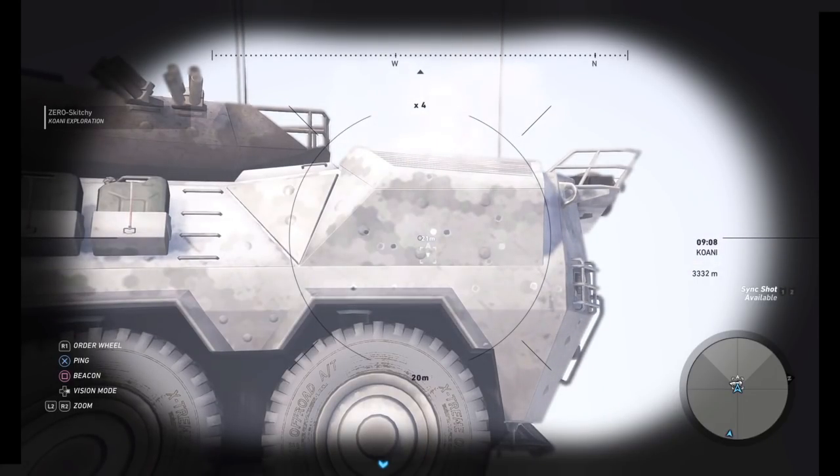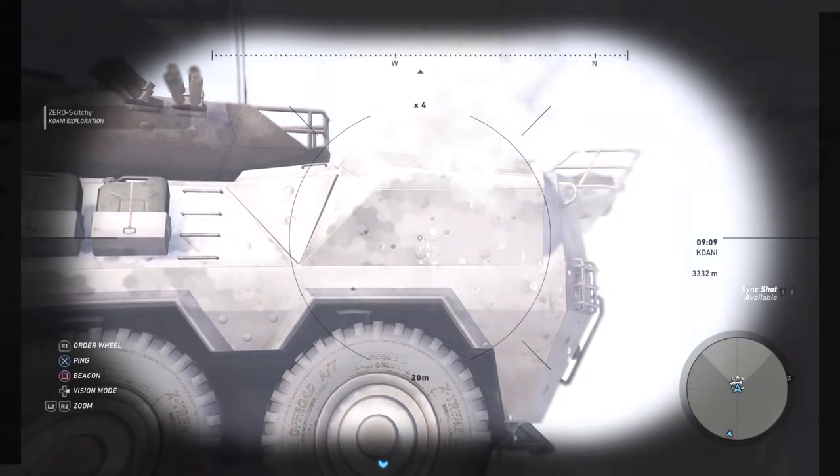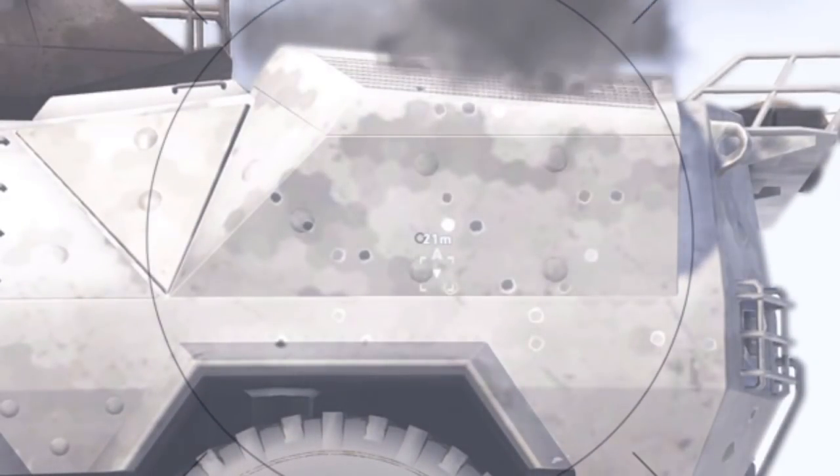When my friend shoots at the wall and looks at where he hit, it all lines up. But when I watch him shoot, the bullets appear in a grid, because for me the game is just approximating where they hit, snapping to the nearest grid point. The farther away he is, the more it estimates, and the larger the grid becomes.